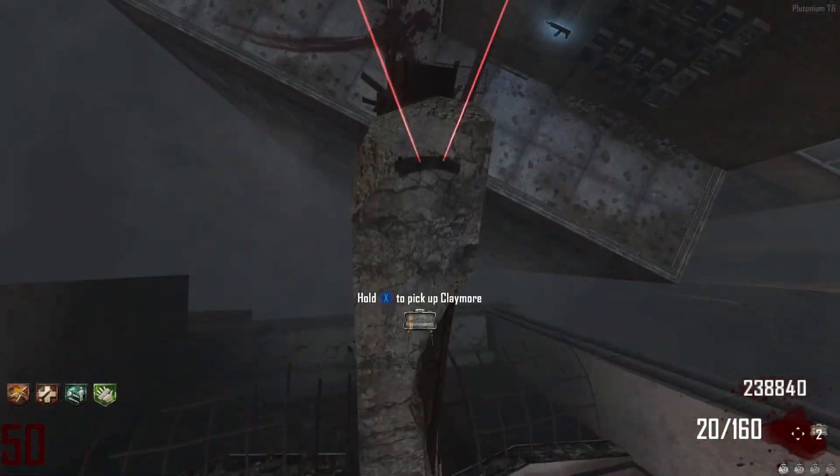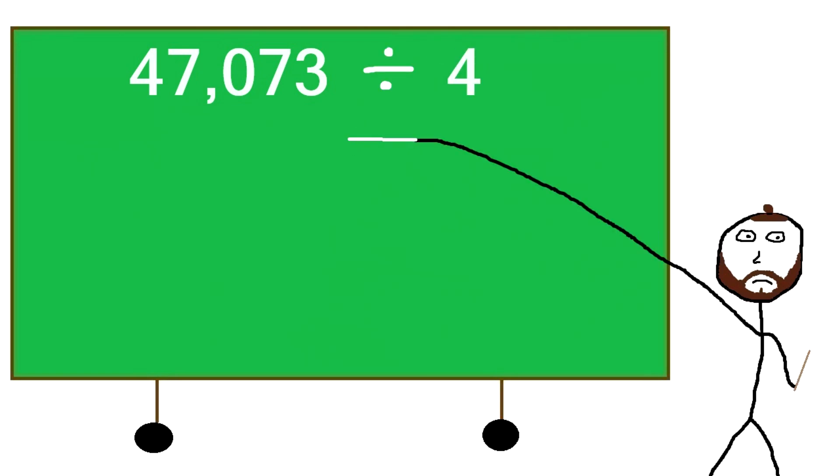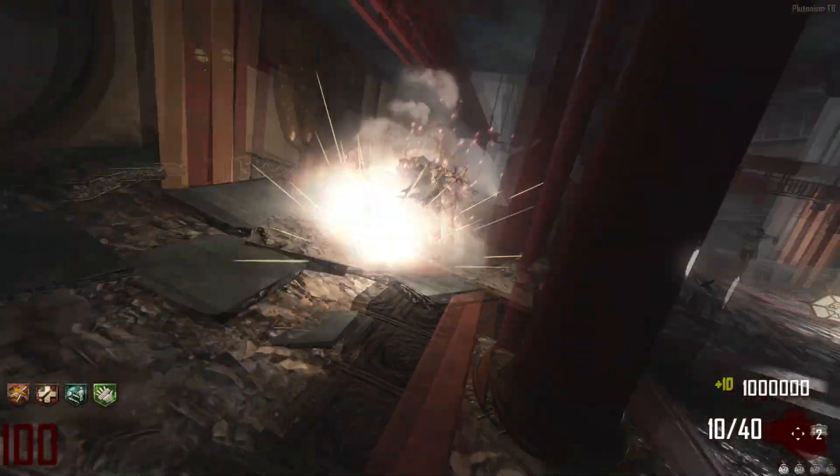At round 50, a zombie has health of 47,073. Dividing this number by 4 gives us 11,768.25, which we round up to 11,769 — the rough damage output of a claymore.